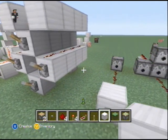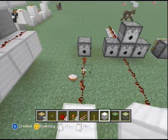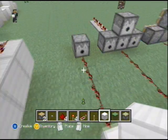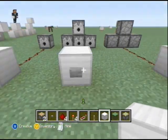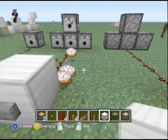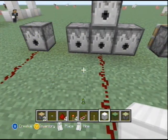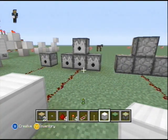Now here's something interesting. Alright, you see we have this dispenser here — you power it, yay cake. But if you look over here, we're powering this dispenser and — oh, look at that — all four of them shot out a cake.